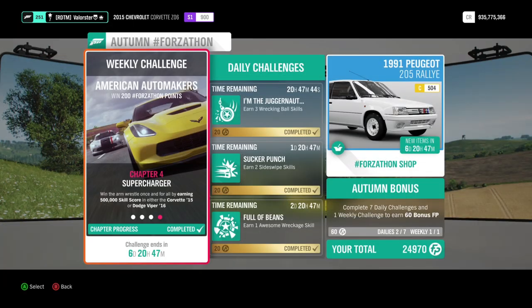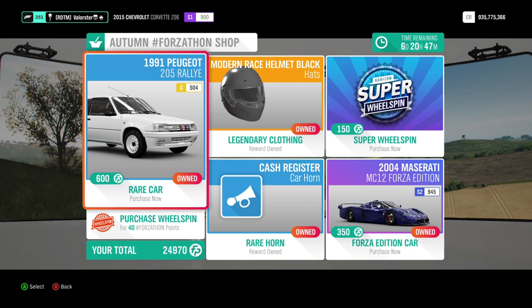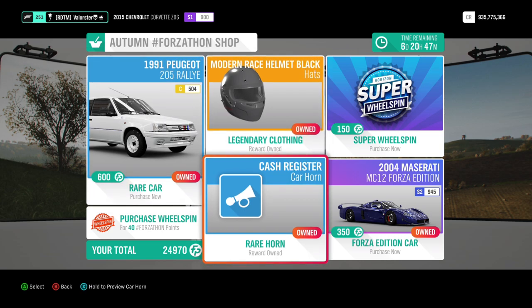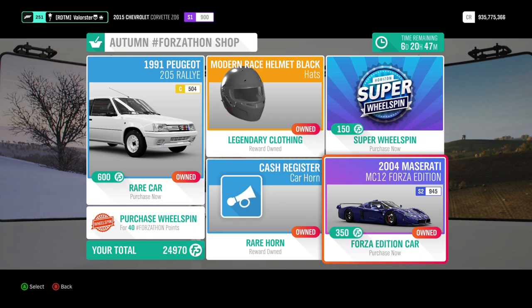Let's go to the Forza store. We have the 205 Visual Rally — that's a nice car. If you don't have it, you should buy it, it's pretty cool. There are also helmets, a horn, and then we have the MC12 First Edition.